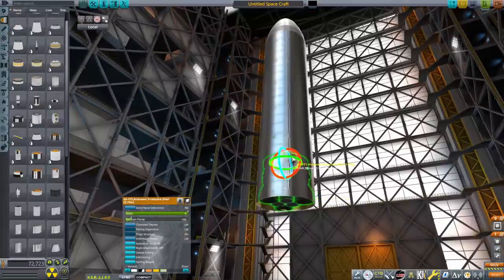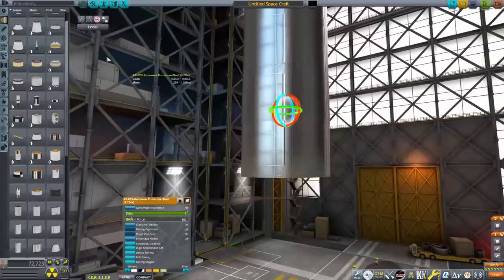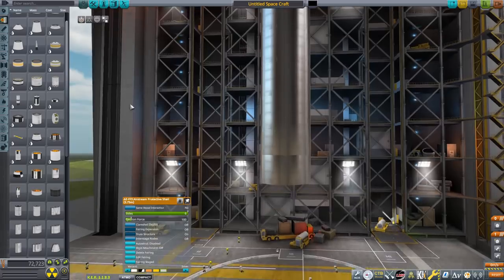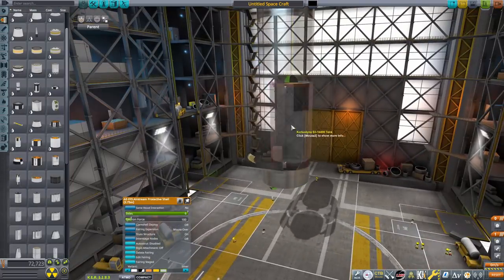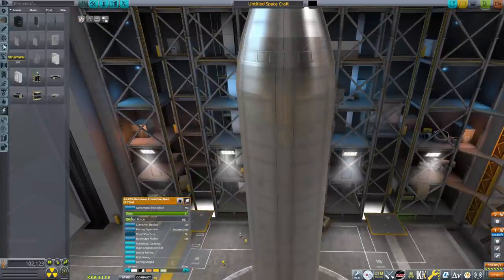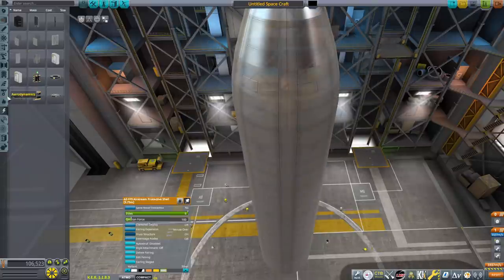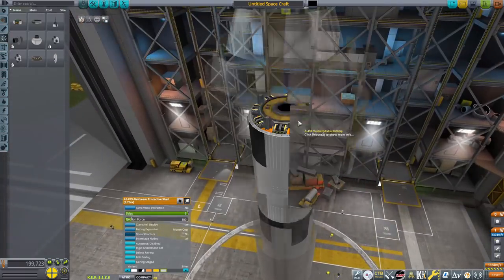You need to be in version 1.10 to get those silver fairings. Also, both DLCs are totally required for this — you need them to get the Wolfhound engines and the moving flaps. Now I'm starting to put the two main fuel tanks on the Starship, then the command module and batteries. Put more batteries than I'm showing right now — probably double or triple — I did run into electricity problems.